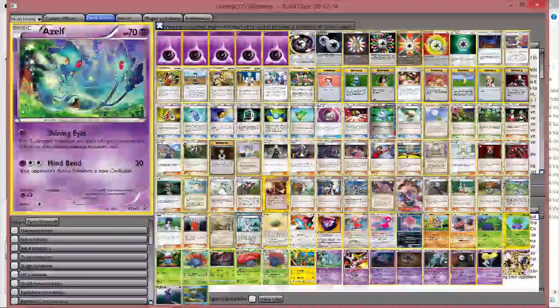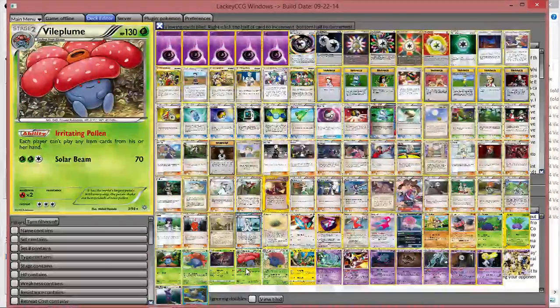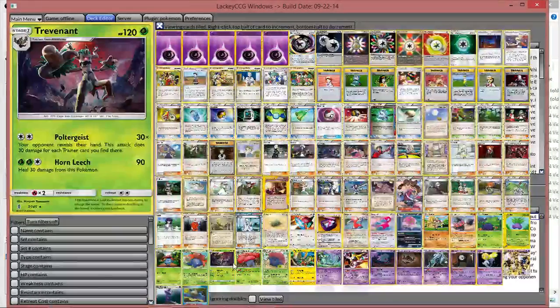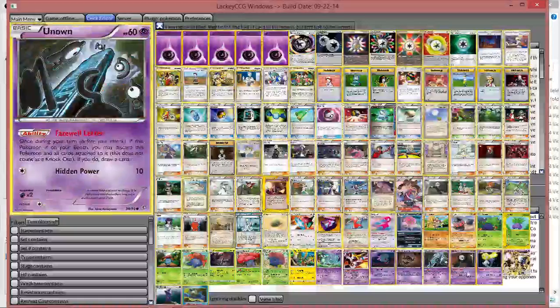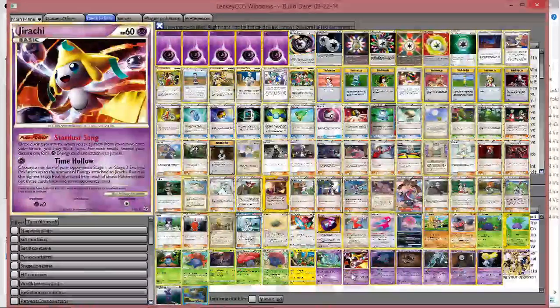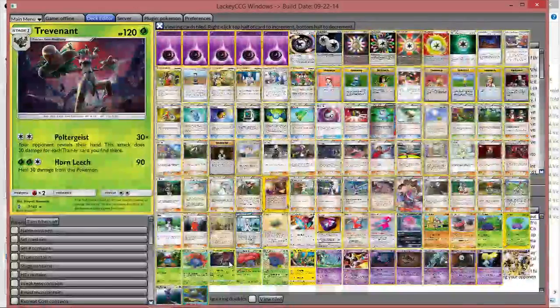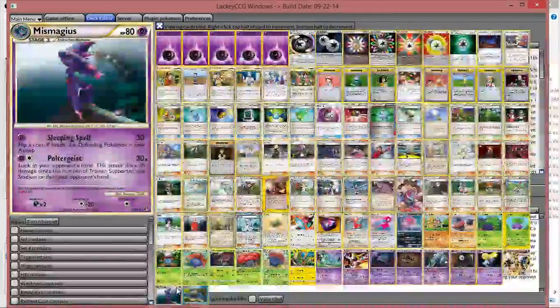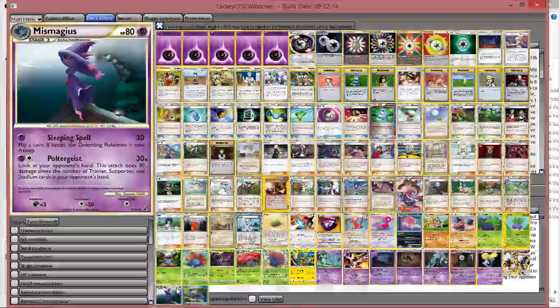The build looks a lot like it did when we did the tournament — if you remember that Vile Plume build. It didn't win a game in the tournament; it got really close. But it is something to look back on. I'll point out a few key cards: you have Trevenant Break for spread, Azul for spread, Cocoa for spread — so really you're just spreading and slowly killing them that way. If you need to one-shot, you have Poltergeist from this Trevenant and then Poltergeist from Mismagius as well. Mismagius can attack for one Psychic if you have Dimension Valley out, which we do play.